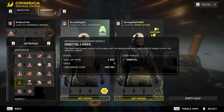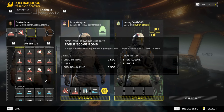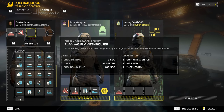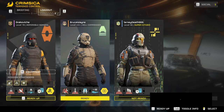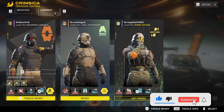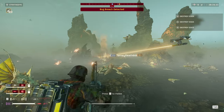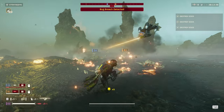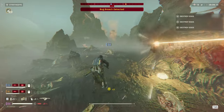So let's get into the build. I decided to go with the orbital laser, the 500 kilogram bomb, flamethrower, and the guard dog. For main weapon I chose the sickle. My sidearm was the redeemer. My grenades were high explosive. My passive was reinforced budget increase. For armor I chose the light gunner, which is a light armor that has an armor rating the same as a medium armor.